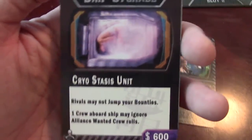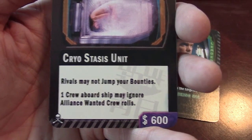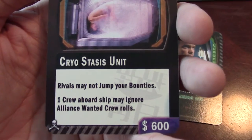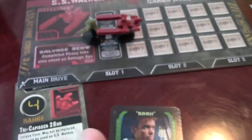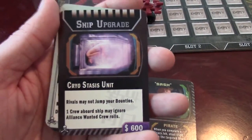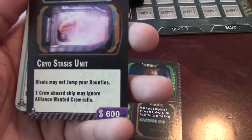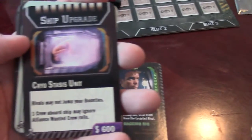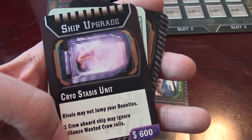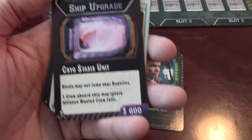Here's the Cryo Stasis Unit ship upgrade. Rivals cannot steal your bounties — if you capture someone, you can put them in this cryo stasis unit and no one can take that bounty; you can safely deliver it to the desired location. Or if you have a wanted crew member, hide them in the cryo unit and you don't have to roll for their warrant if an Alliance cruiser is on you.